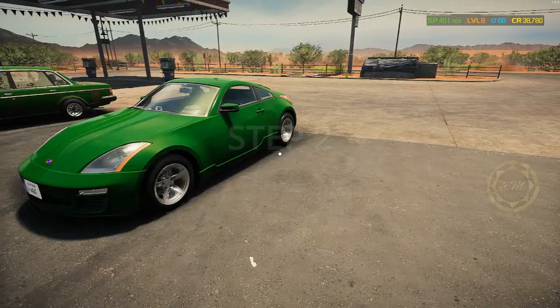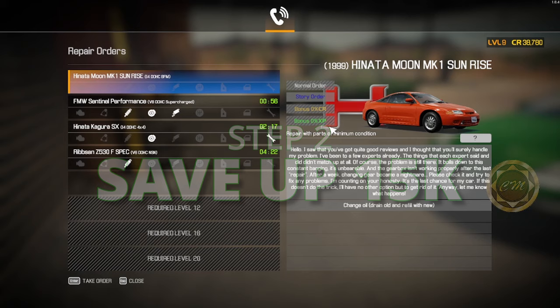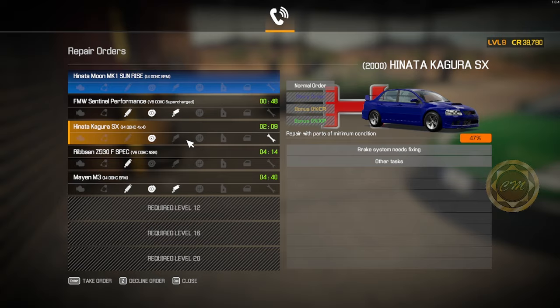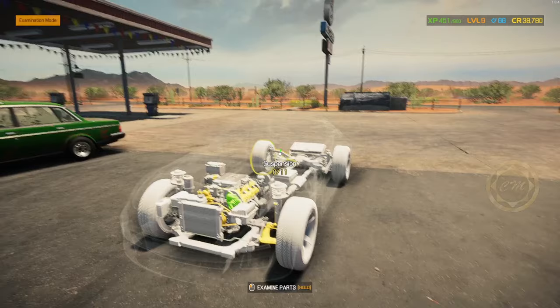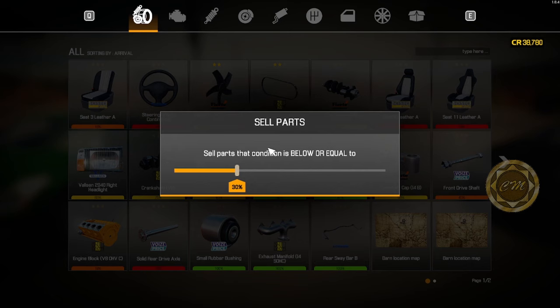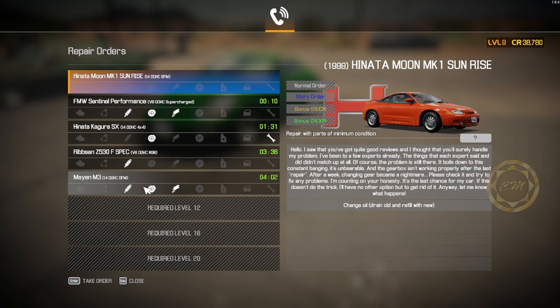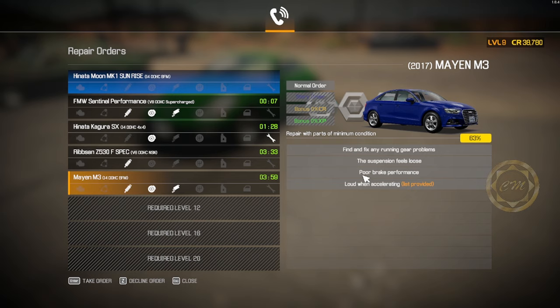Do this on every car that comes in. The next thing you have to do is save up 15,000. Save up by doing easy jobs that only have one item - like brake systems, just brakes, oil changes. Keep saving up, and while you do that, continue to examine every car that comes in. Make sure you sell the parts - go to your inventory, hold V, sell parts that are under 30 dollars.